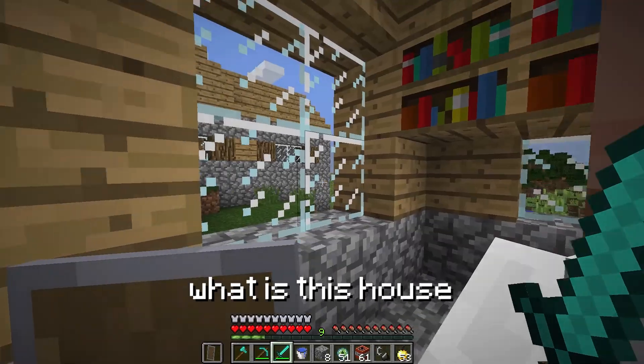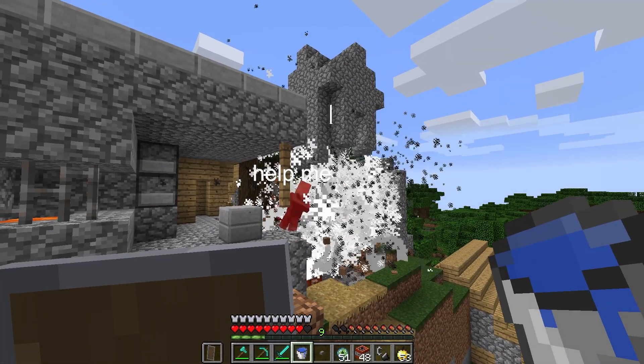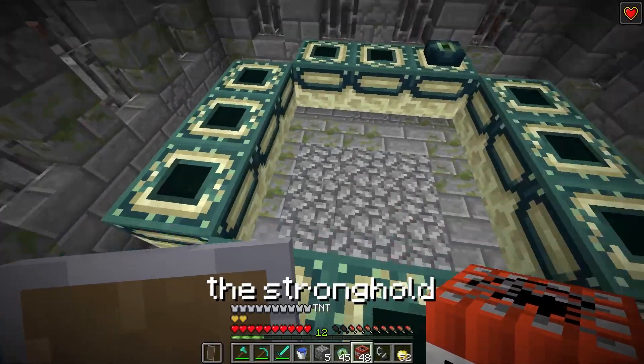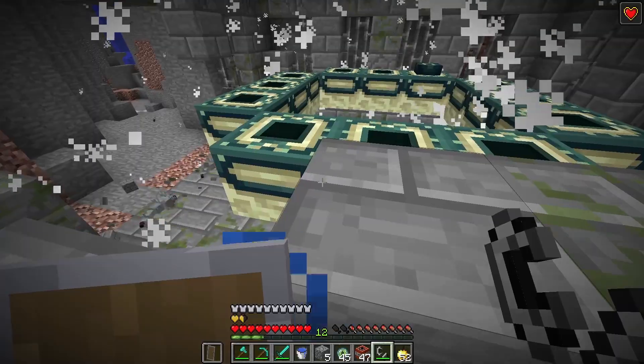These houses are so ugly. Dude, I feel sorry for you - what is this house? Oh look, there's even a church at this village. I mean, there was a church at this village. Okay, we're at the stronghold, so let's go. Please. No.